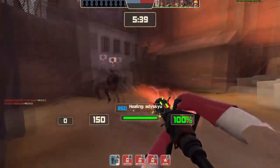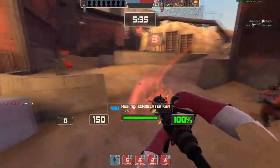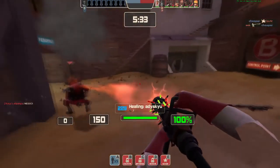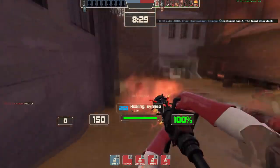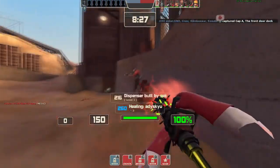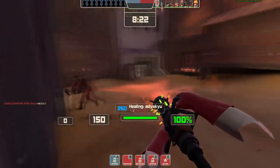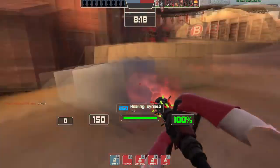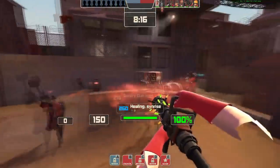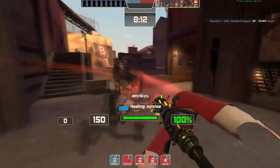We've got our sentry here, our heavy holding up top. Our demo is just going to spam through that doorway to make sure nobody can walk through for free. Our sniper is usually watching there, but he gets backstabbed — so we've already lost some sniper pressure. Our dispenser goes here because it's a good thing to fall back to. Our pyro isn't peeking — he doesn't want to take free damage. He's just checking for spies and making sure he's not in danger.